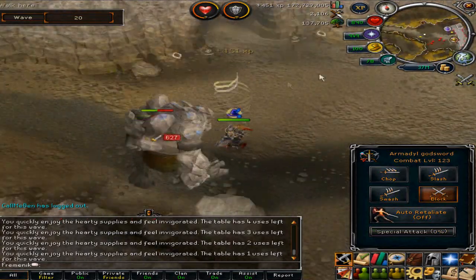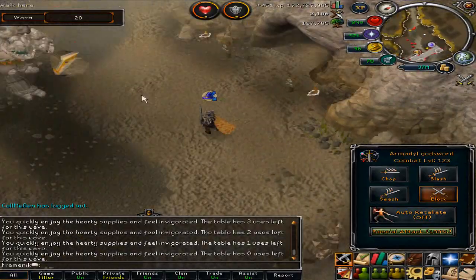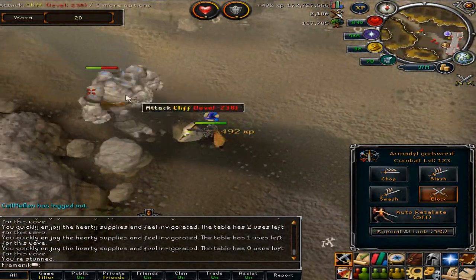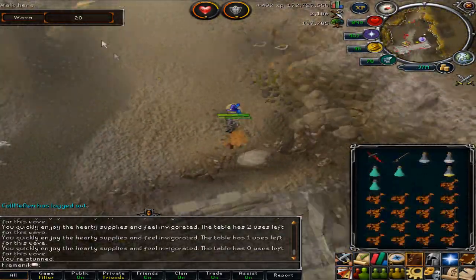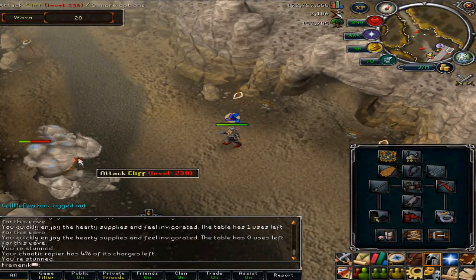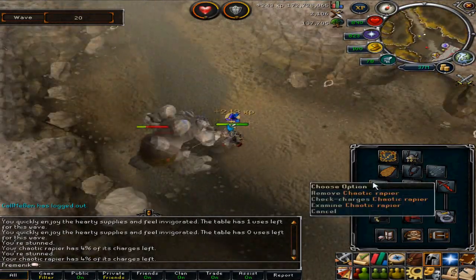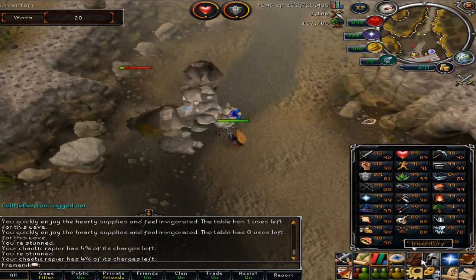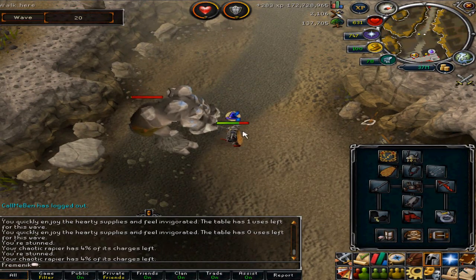I'm not sure what's going to happen to AGS spec once the combat rework comes out, but I hope it stays good. A lot of items are probably going up because everything will be rebalanced. I only have four percent charges left on my rapier — going to recharge it right after this. That's ridiculous; I've barely used it and only recharged it once or twice.